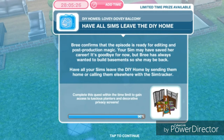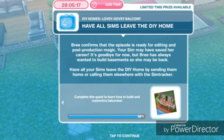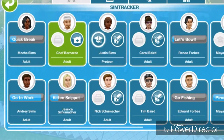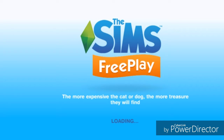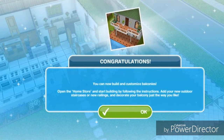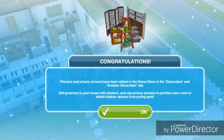Have all sims leave the DIY home. Bree confirms the episode is ready for editing and post-production — your sim may have saved her career. It's goodbye for now, but Bree has always wanted to build basements, so she may be back. Have all your sims leave the DIY home by sending them home or using the sim tracker. Congratulations! You can now build and customize balconies — open the home store and start building. Add outdoor staircases, new railings, and decorate your balcony just the way you like. Planters and privacy screens have been added to the home store in the decoration and outdoor decoration tab.